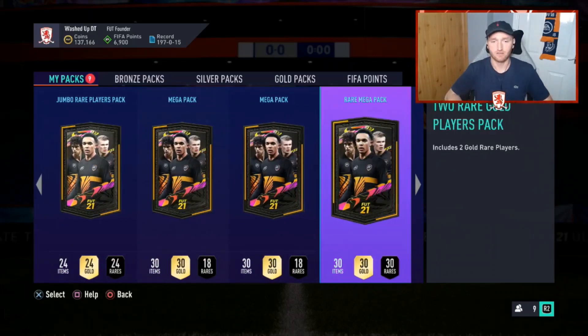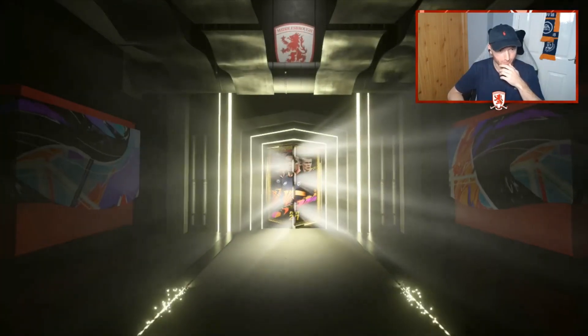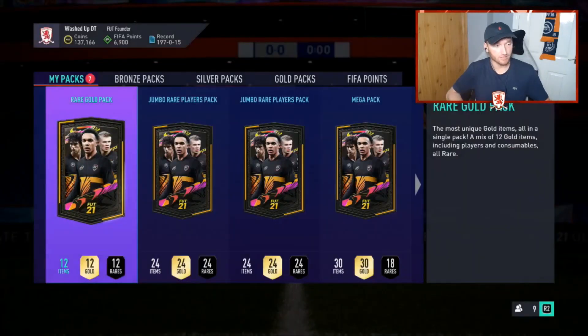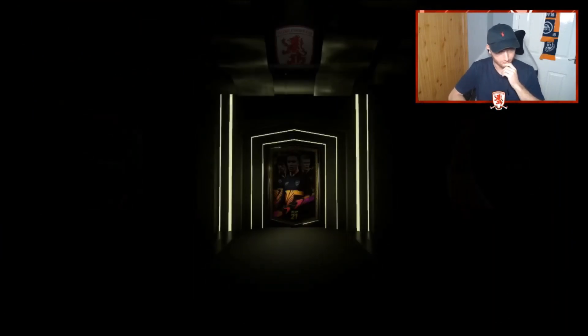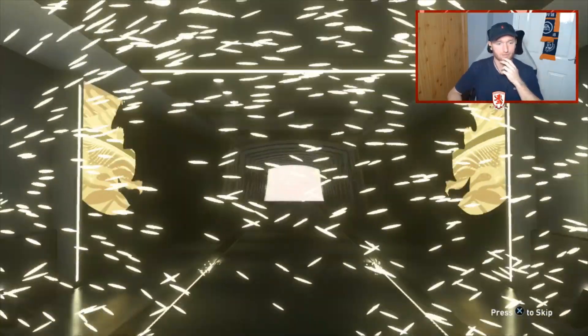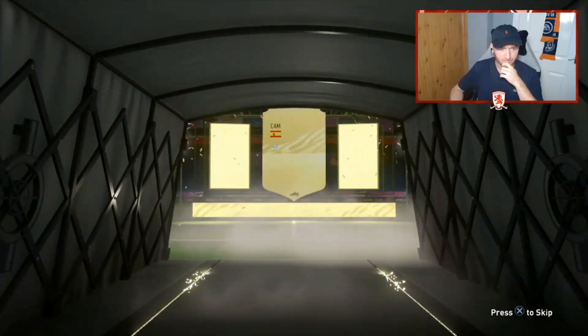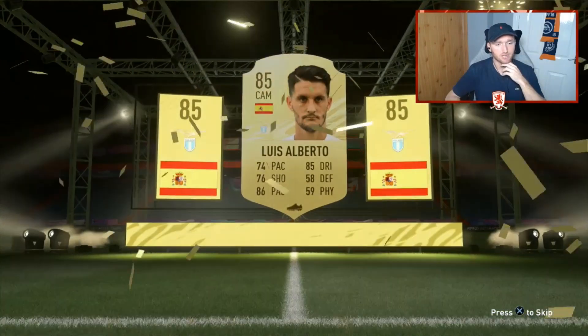Into the packs — 25k, 100k, 100k, 35k, 35k, and those two we won't be opening. I also have another pack I have no idea where it came from — must be objectives. No board, no board — you know the rules, no board means we do not go down the tunnel. Rubbish 25k. Let's go — from a Rare Gold Pack we get a board and a Spanish silver. Calm down — it's a walkout! Luis Alberto, 85-rated.